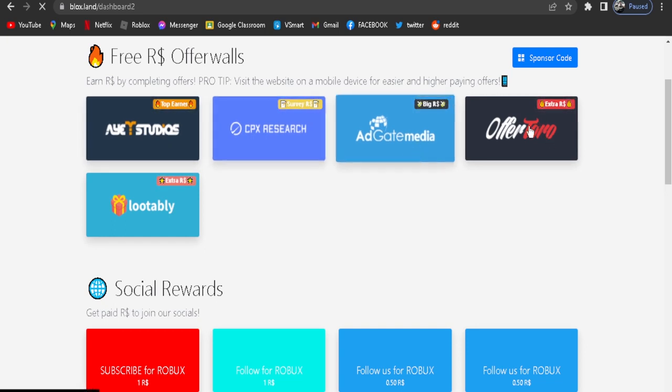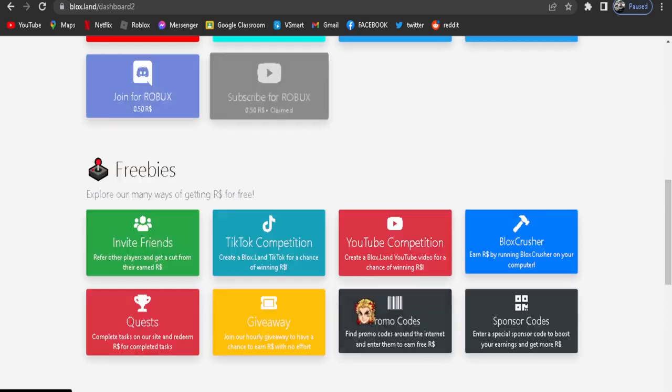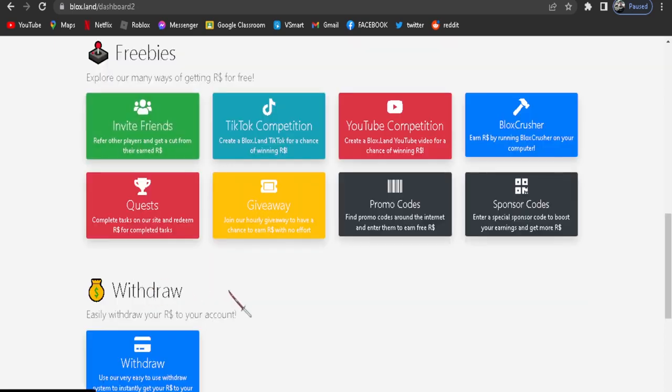Go to your primary browser, search Bloxland.com. There are so many choices of how to get your Robux — minimum withdrawal is 7 Robux needed. What are you waiting for? Start now.